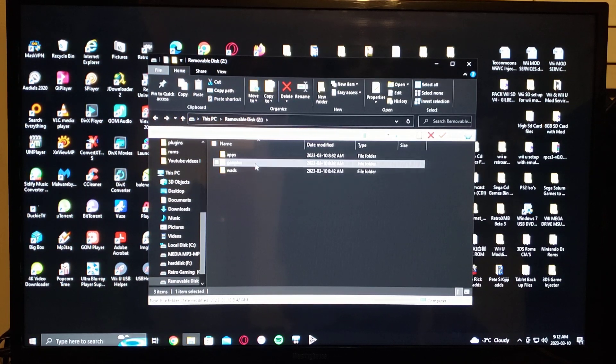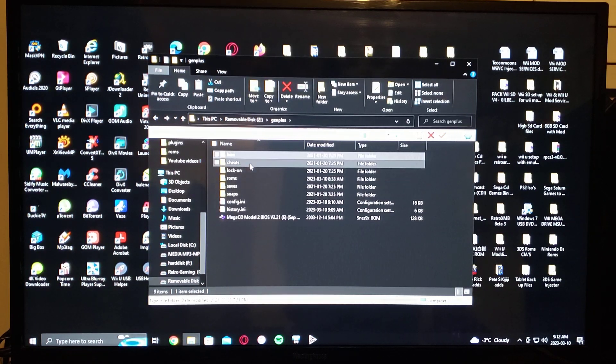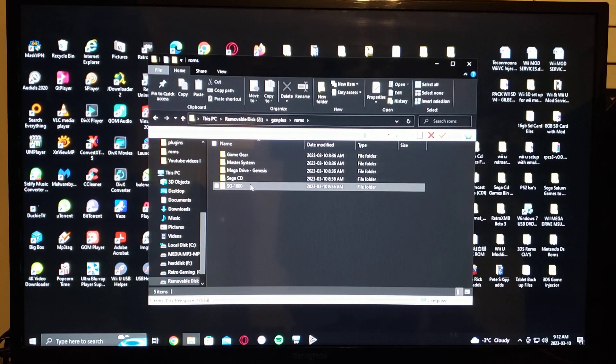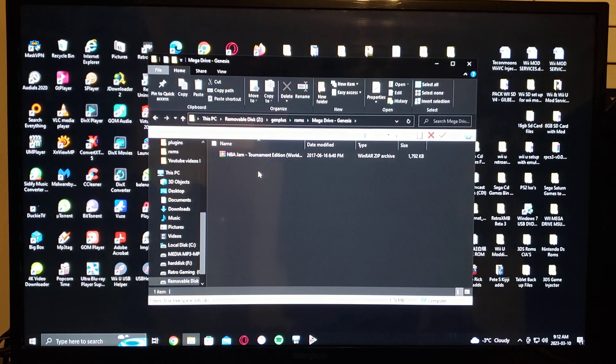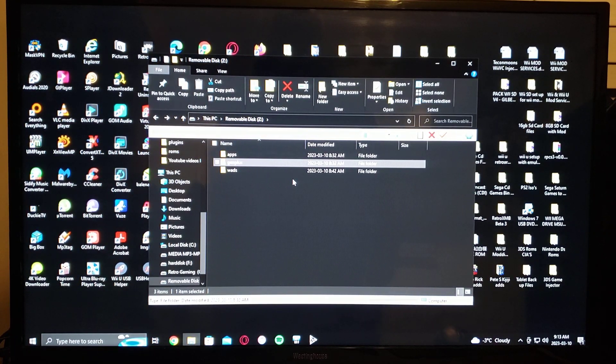Under GenPlus you have the BIOS folder where you put all your BIOS files, your cheats, ROMs, saves, and snaps for your covers if you want. Under your ROMs you'll make five different folders: Sega Game Gear, Master System, Mega Drive, Sega CD, and SG-1000, then put all your games in each one. These can all be zipped. The Sega CD comes with a CUE and BIN - that's the format you need. That's basically it for the Sega emulator. Put any comments or questions down below and on to the next video.